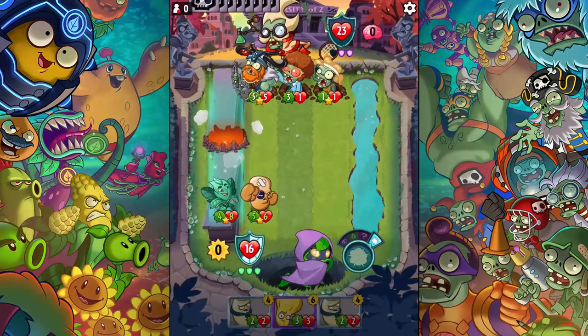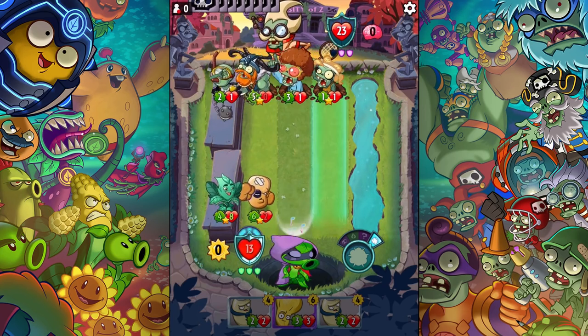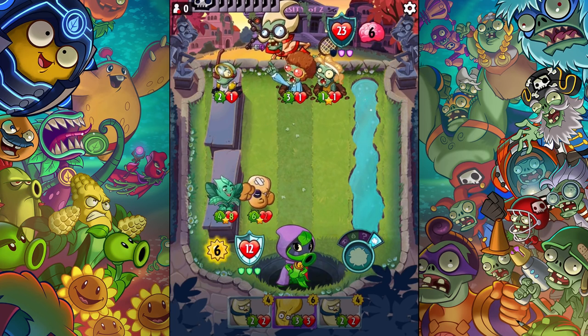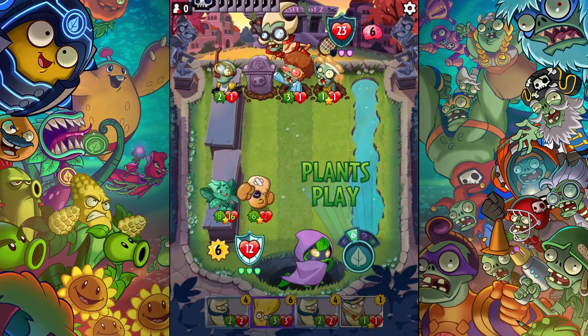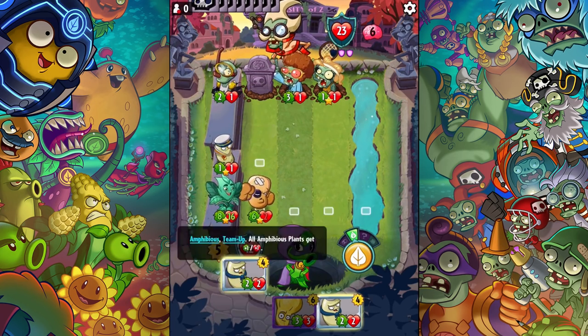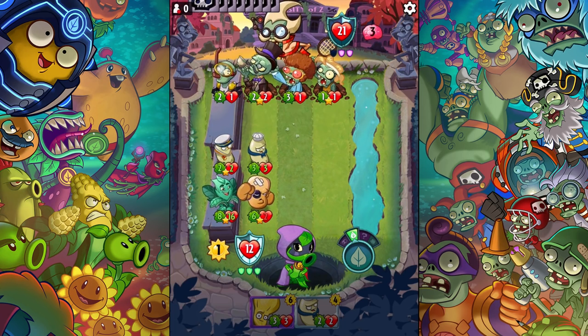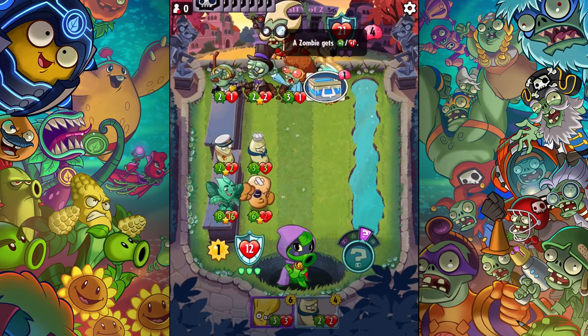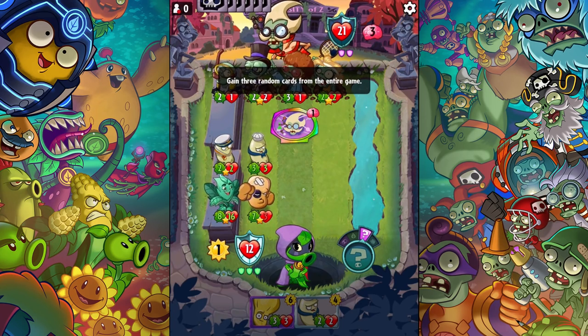He actually gets boosted a little bit, so he's now a six-two. I'm going to block my next hit most likely. I don't really know what I should do right now — obviously I want to protect him. I'll protect him there and protect him there. I'm going to block the three, won't block the two — that's okay, it's only two. He's going to get beefed up even more, and that trick is going to beef him up as well.